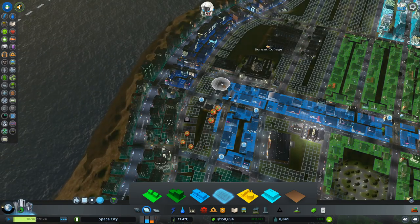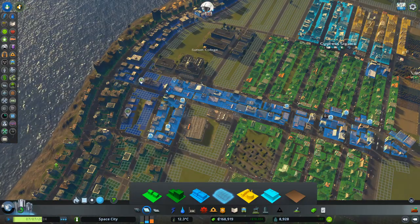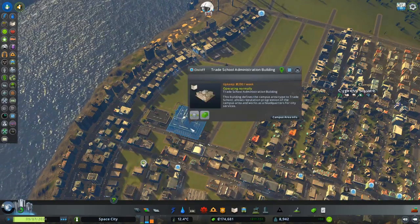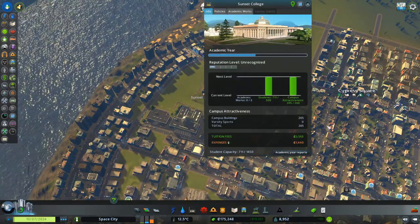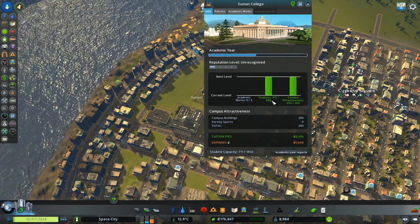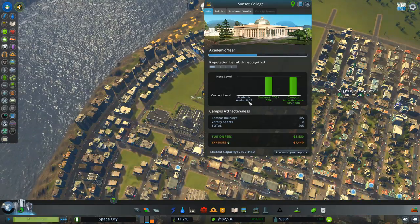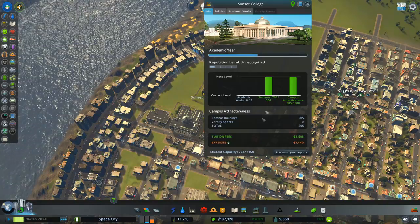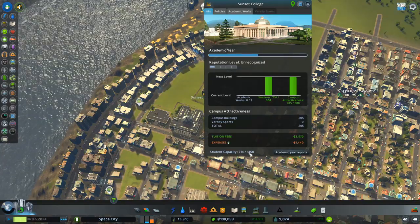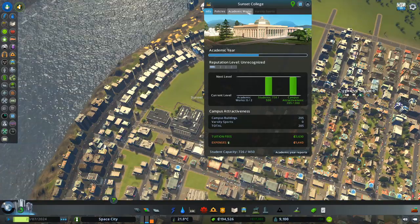Buildings looking spiffy. Oops — I wanted to zone that, I didn't mean to de-zone that. How's our college doing right now? Campus area info — 700 out of 500? We need more academic works, but I don't know how that happens. That's the requirement: 500. We've got 700 out of a total capacity of 1,450. Campus is attractive, but how do I encourage academic works?